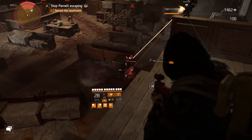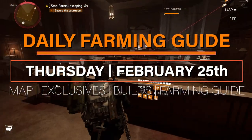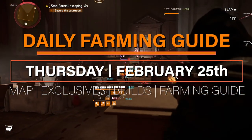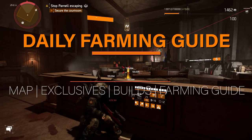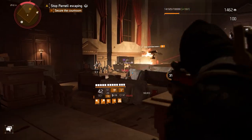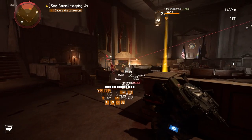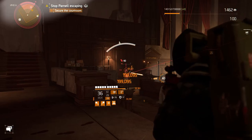Hello Agents and welcome back to another daily episode of the Beginner and Returning Player's Guide Series, your daily farming guide for Thursday, February 25th. In this series I cover a lot: we got the targeted loot map, Darkstone exclusives, named items, highlights for the weekly vendor resets and Cassie, and build and farming suggestions as well.